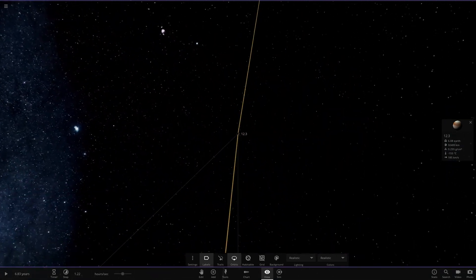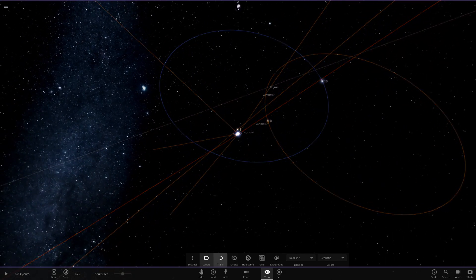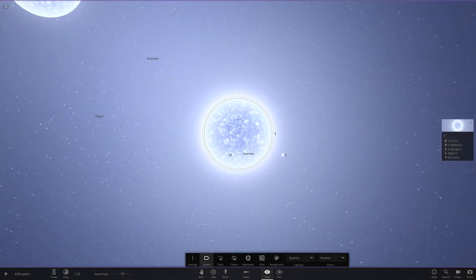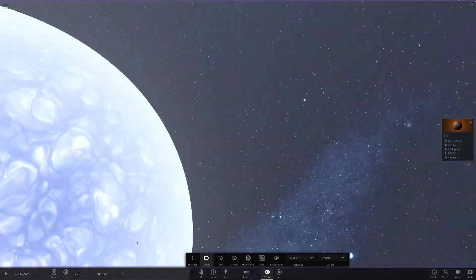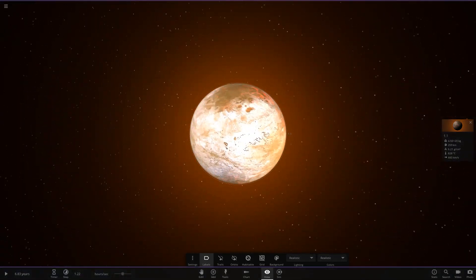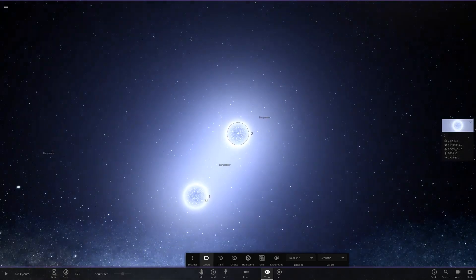That's star number 12 done. Now we're heading all the way down to the main system — and this is stable, apparently, which is insane. There are also barycenters here — centers of gravity for the system. Stars number 1 and 2 are very close with a barycenter in the middle. And there's a planet there — oh my god, this thing is dangerously close to two massive stars. It's probably going to get incinerated eventually. Star 2 has nothing around it, and then we have star 3 — this is really complex.